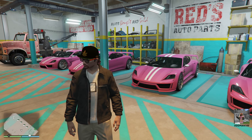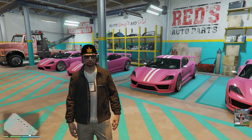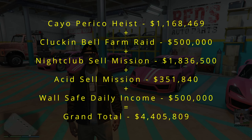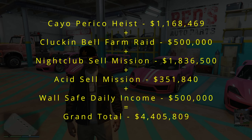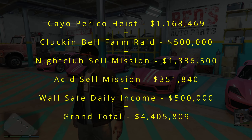Now for everyone's favorite part of the video — the numbers. As per usual, we began today's money grind with the Coyote Perico Heist giving us an initial payout of $1,168,469. Add in one Clucking Bell Farm Raid at $500,000, one successful Nightclub cell mission at $1,836,500, a full Acid Lab cell mission at $351,840, and daily income from two business wall safes at $500,000. Our grand total for today's money grind is a whopping $4,356,809.